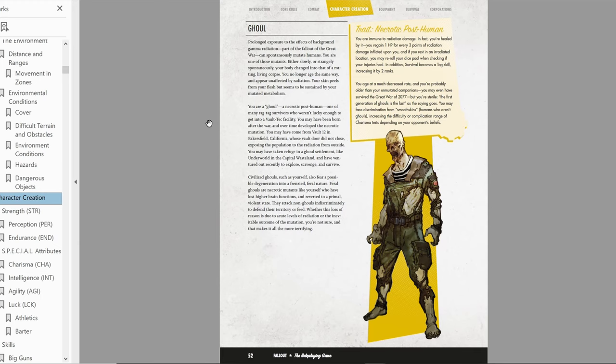For hit points, the formula is Endurance plus Luck at first level. Our Luck is 5 and Endurance is 10, so our HP is 15. The values are low in this game, but it makes sense — this isn't D&D where you're a superhero. For melee damage, your bonus is based on Strength. At Strength 11, we get a +3 bonus, meaning every successful melee attack adds 3 damage. That's it for derived stats.